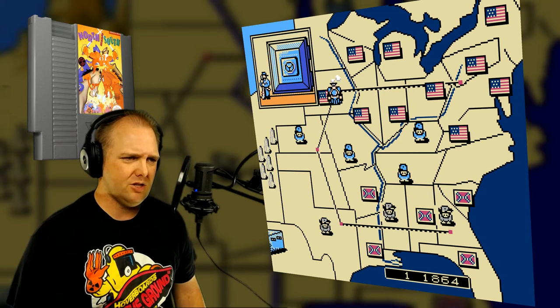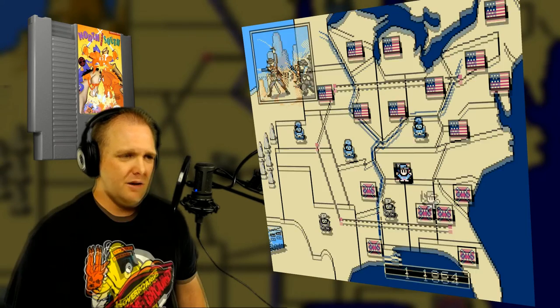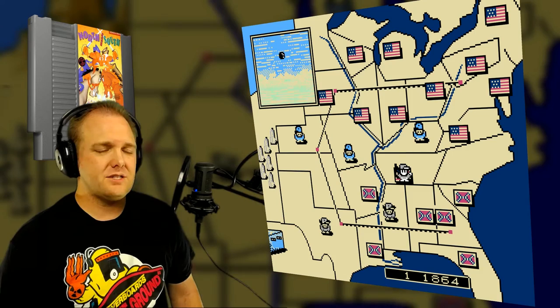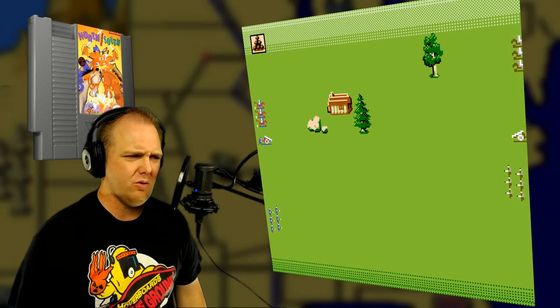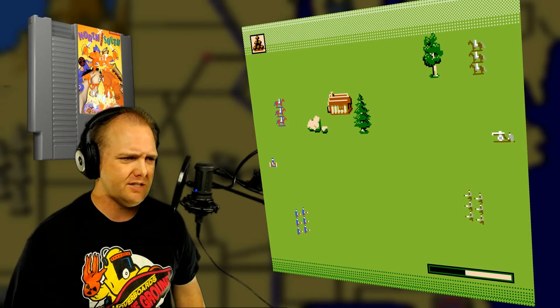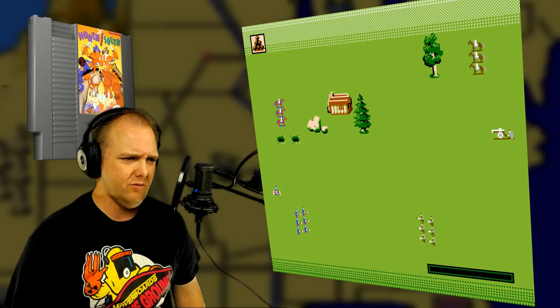Then the train goes somewhere and drops off reinforcements or supplies. I'm getting attacked! Okay, so we're only gonna go through this first battle — we'll call this level one, otherwise I'd have to go through the whole thing. I control one thing at a time. I'm gonna move this out of the way.